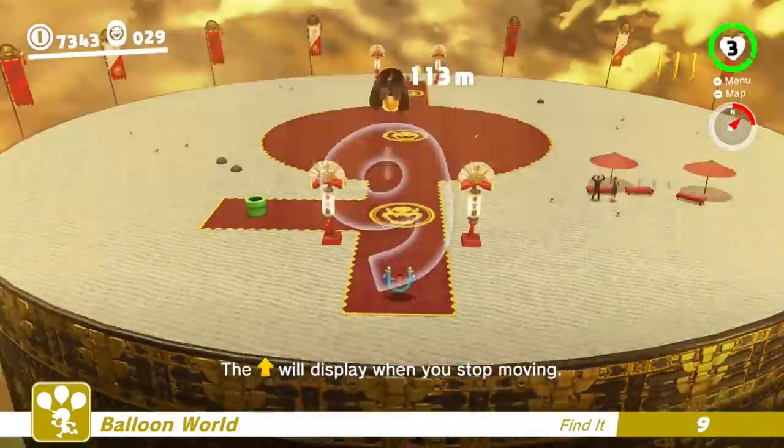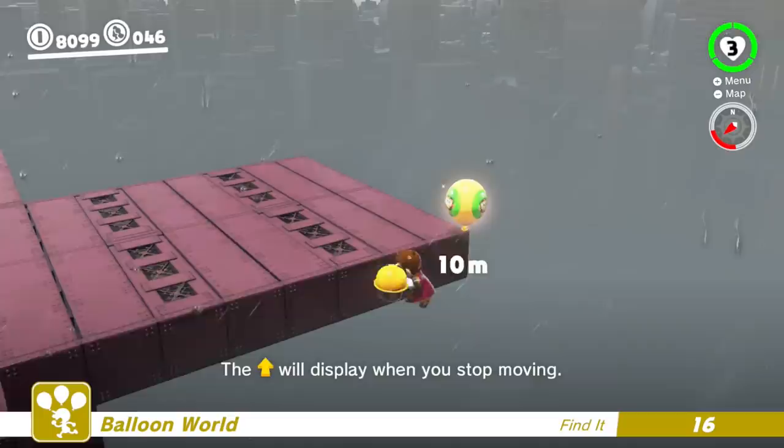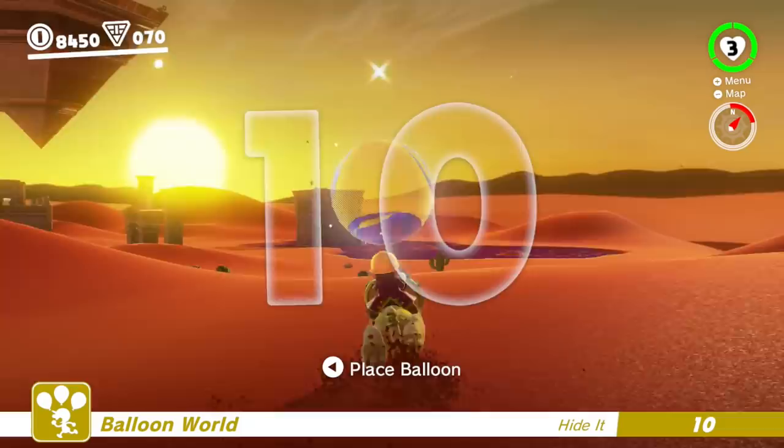Super Mario Odyssey's new balloon hunt mode was released a couple of days ago and I had a blast playing it. Finding balloons in well hidden places and hiding balloons as fast as possible is much more fun than I imagined it to be. But this new game mode raises a question that has been haunting me ever since I popped Luigi's tutorial balloon: what is the objectively best way to hide a balloon?